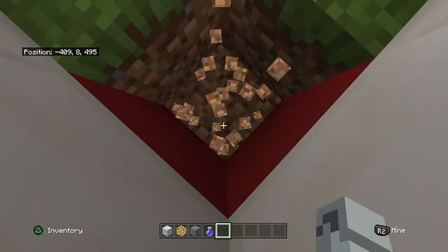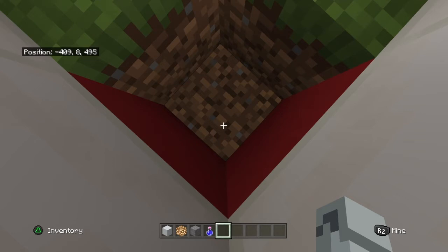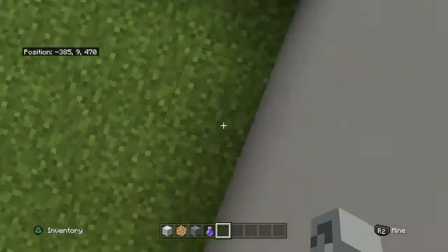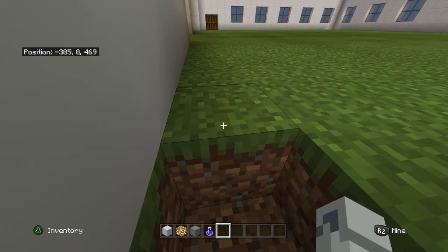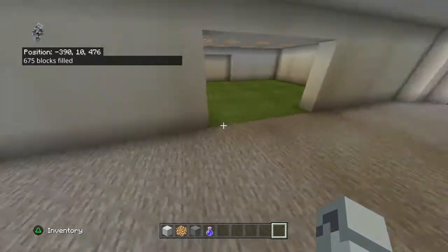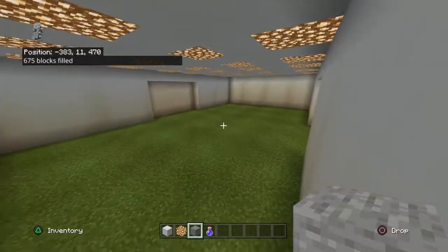On the next step, fill in your floor. Come to the corner, mine down, and check your coordinates — take notes because it's easy to forget. My coordinates are negative 409 8 and 495. Then the other corner is negative 35 8 and 485. You want to use slash fill and type in your two coordinates — it goes XYZ for both of them. Fill it with stone.